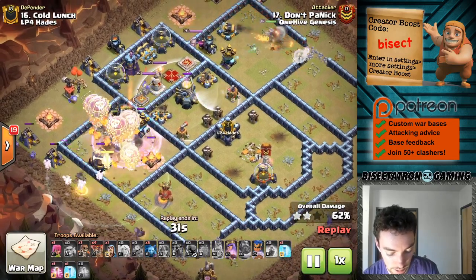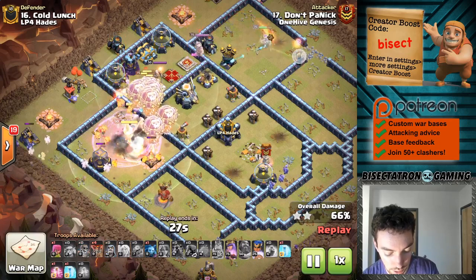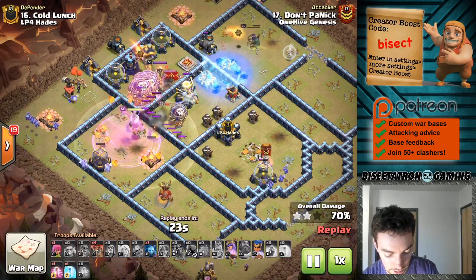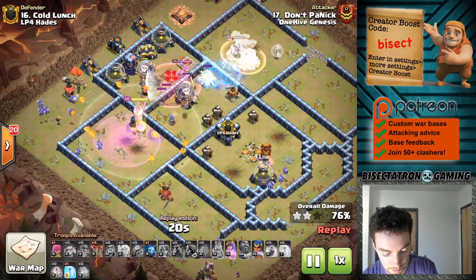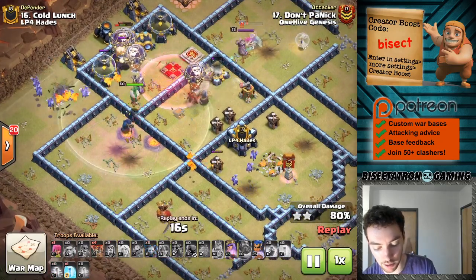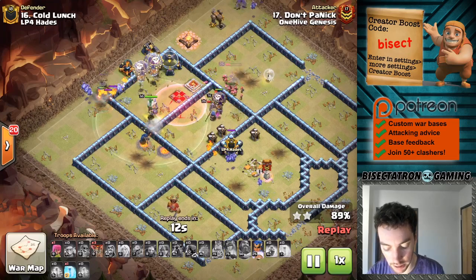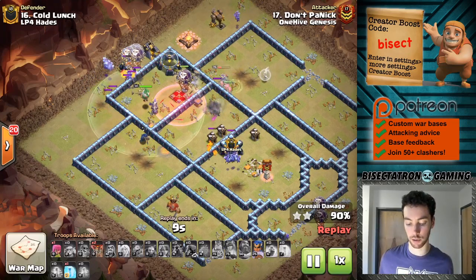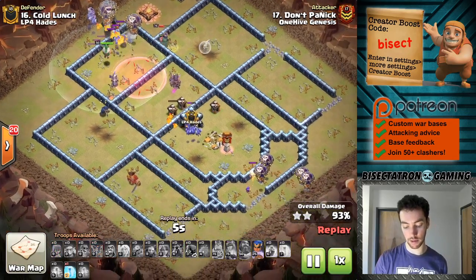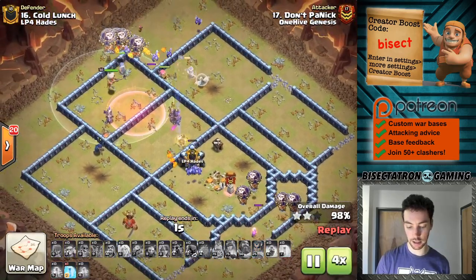A good use of the Warden's ability — good timing because the Eagle would have been an issue right at the beginning. Almost out of spells, but has one more Haste and drops that down. The Royal Champion was actually still up and did the bulk of the work on the Eagle. The Queen meets up on the other side — really everything just converged in one place, which was really nice. Has the cleanup troops as well, a bunch of Balloons over there — a little mini Balloon Parade to celebrate this three-star.